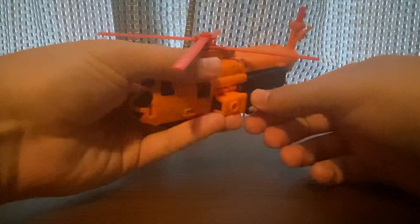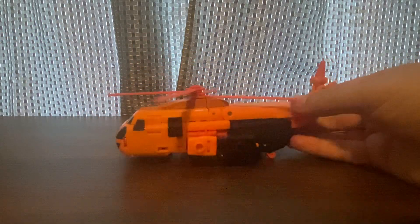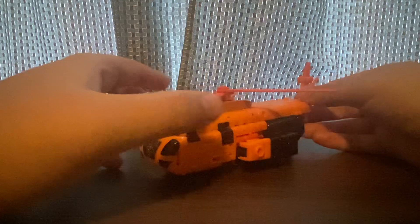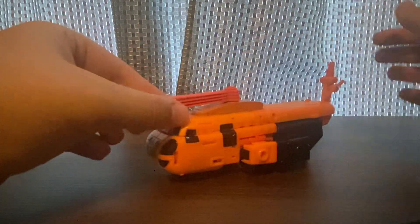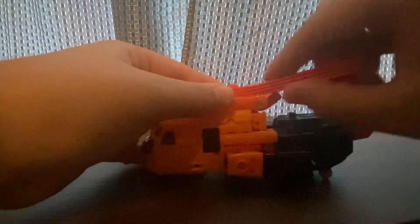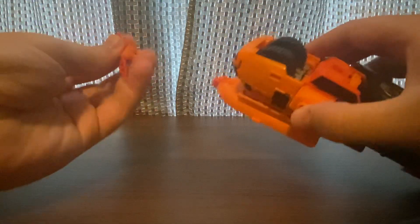To get him to his dune buggy mode, get rid of these guns. He comes with two guns for his dune buggy. We're going to go ahead and flip the blades. This is a nice looking figure — take this here and flip this, it pops on and off very easily.